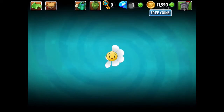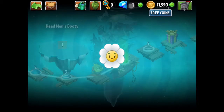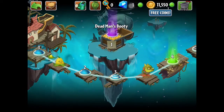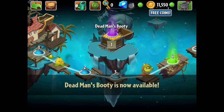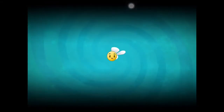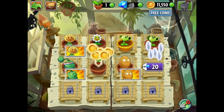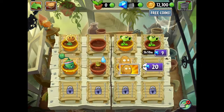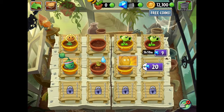All right, let's do level five. But first let me check my zen garden. Yep, there it is — Dead Man's Booty, and it's open. So let's go to the zen garden. Got a ton of plants, boost them all. The game froze. I'll be right back.